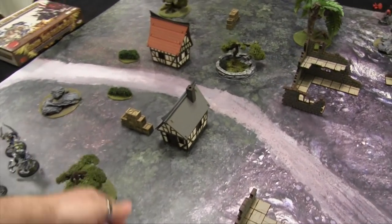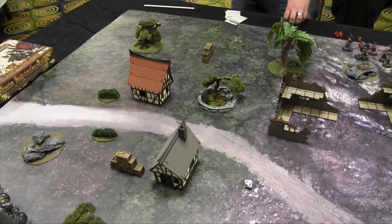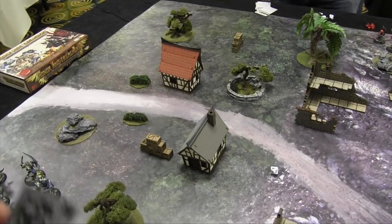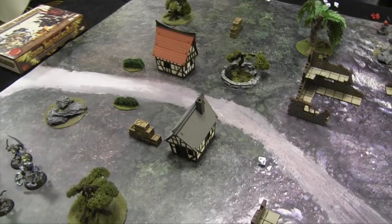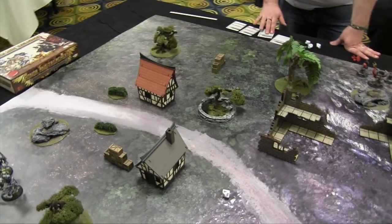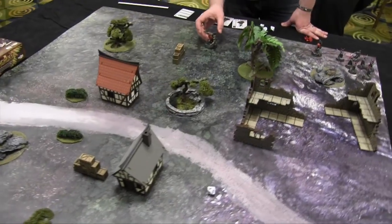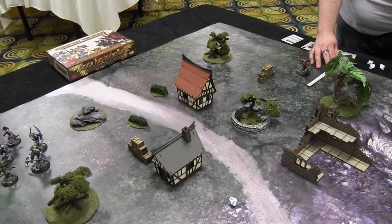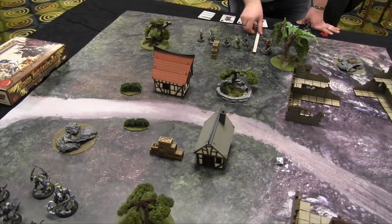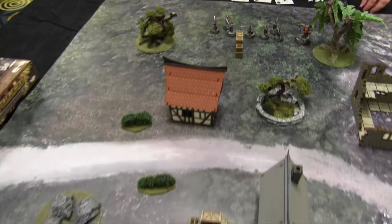We dice off for deployment order. The initiative roll for the winner also normally includes the morale difference between armies added to the roll — so when you're down in morale you can gain more activations. Deployment zones go in order: my lowest is B (10 inches), meaning all my guys deploy within 10 inches. The Nasir have three B and one C deployment.